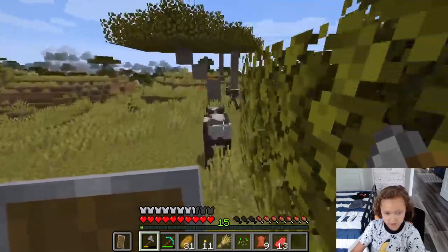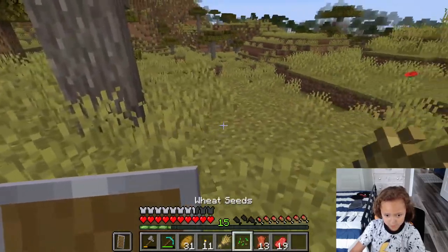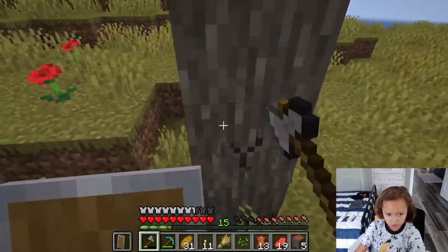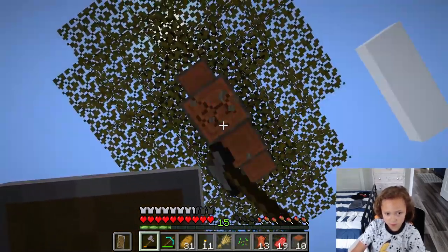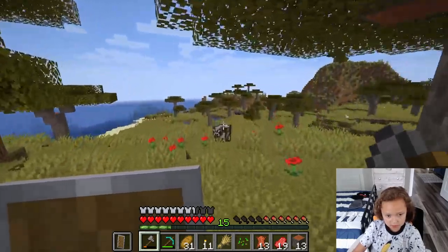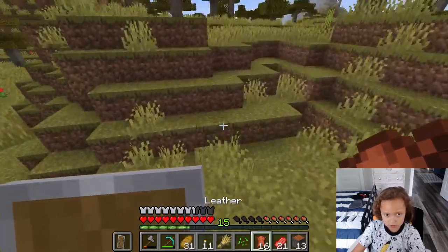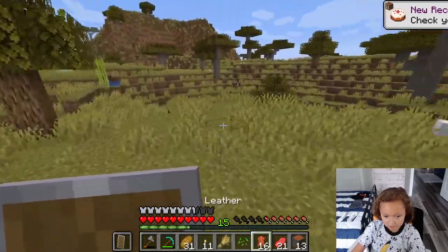We have three bookshelves basically. I'm just gonna get some wood just in case we don't have that much wood in our house so we can actually make the bookshelves. Right now we have four bookshelves with our leather, which is going to be really helpful. The max is 15 - that's how you get max enchantments. Right now we have five bookshelves.